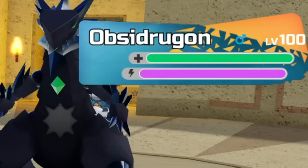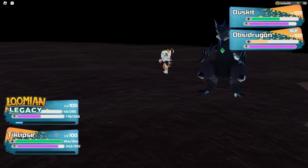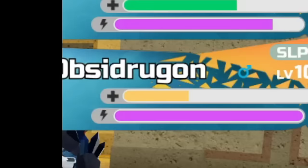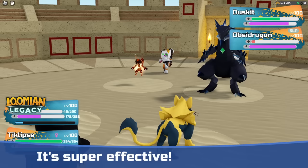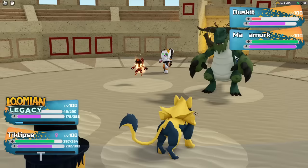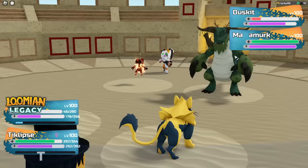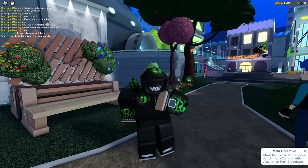Obsidragon, please die. That was a critical hit. Starla's stats are not that good, man. Let's hit them with another Complete Demolition and murder that Obsidragon, please. How is it so bad? Starla, what the heck? Now let's see what Starla will do against the Ma-Amerc. Let's go ahead and use Bag of Tricks and just see what happens. We got Mind's Eye — what is that gonna do for us? Oh well, it gave T-Clips a Mind's Eye as well. But we're dead. Rest in peace, Starla.